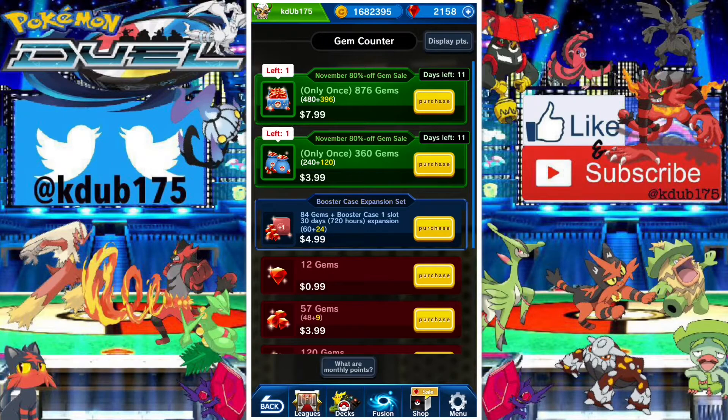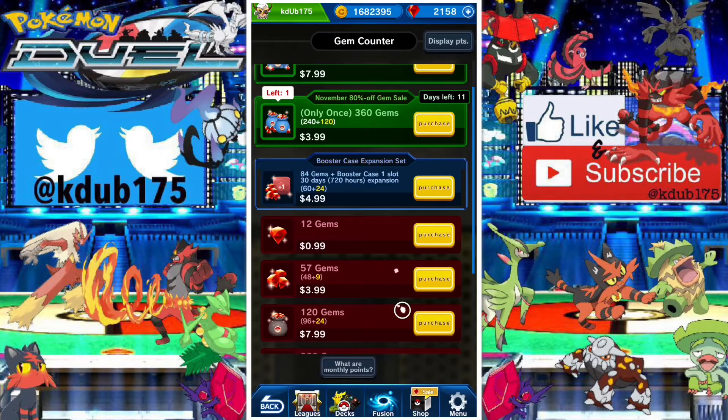Speaking of gems, we do have a new gem sale. The $7.99 gets you 876 gems — it's like nine-tenths of a cent per gem, and 100% the best deal in the game. You also have the $3.99 that gets you 360 gems — it's just about two-tenths of a cent more per gem than the $7.99 package. I definitely recommend picking them both up if you're ever gonna spend money on the game. Now is the time — it's way better than even the $80 deal.